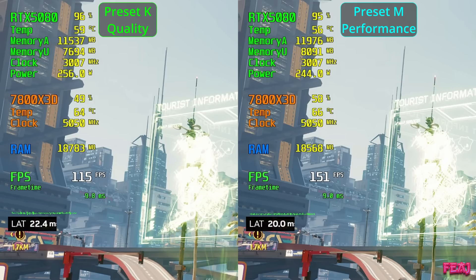I think it's worth pausing the video to show the results a little better. If you look here at the tourist information sign, you really see that preset K quality looks blurry — although when you're actually playing you don't notice it at all. But in the still image you can see with preset M performance the sign is way sharper.